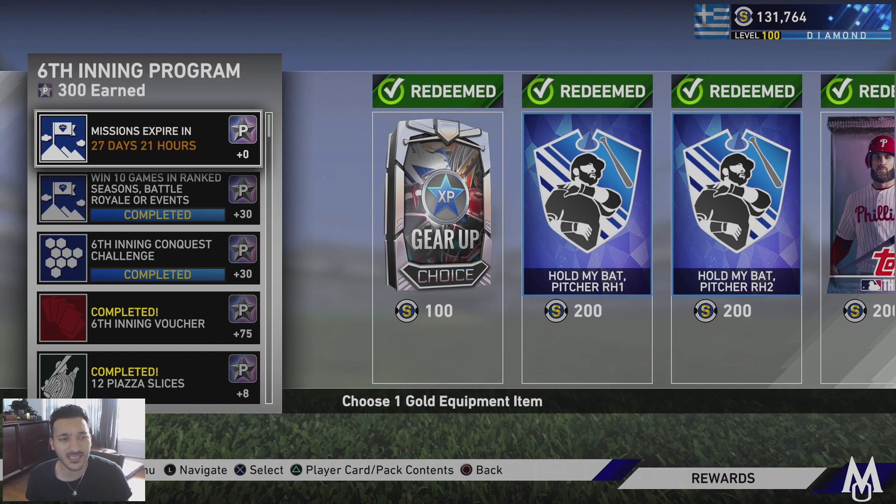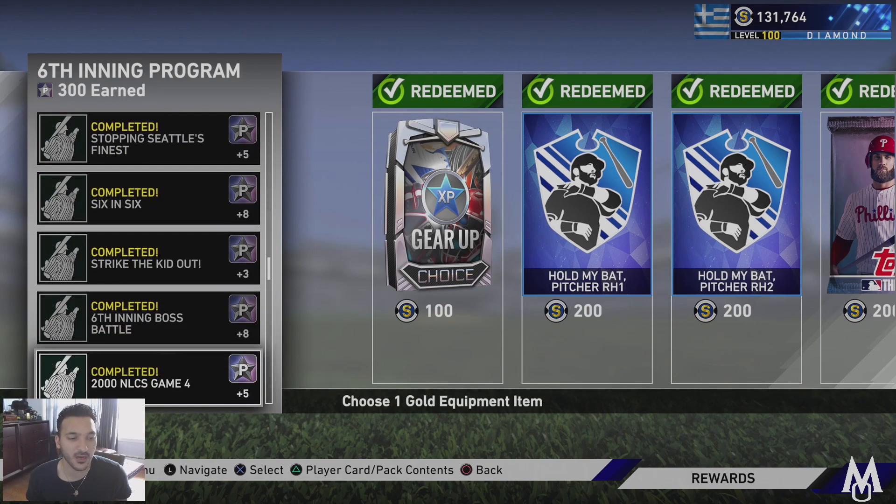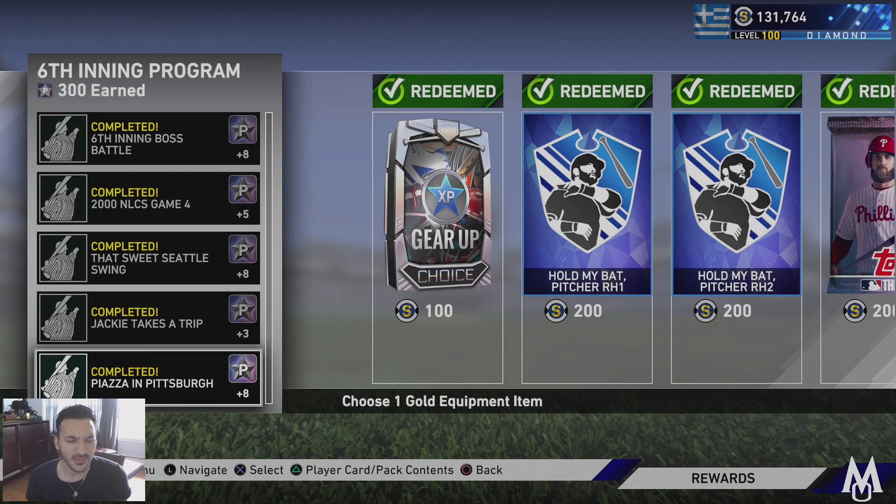The program is set up like it always is — we got around 20 to 30 program points from the daily missions, 30 from the 10 online games. I'd recommend doing this in Battle Royale unless there's an event, but there's no event currently. Then the Sixth Inning conquest challenge, and the Sixth Inning voucher for plus 75, which is always big.